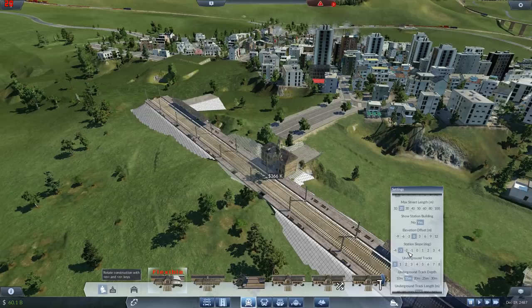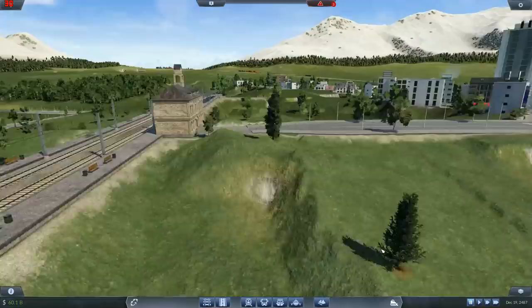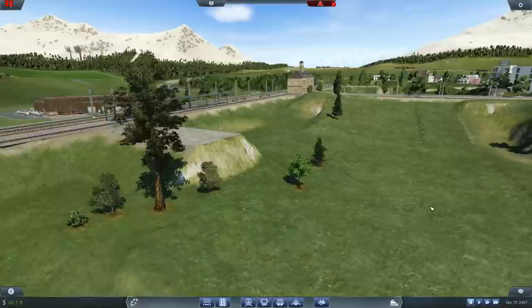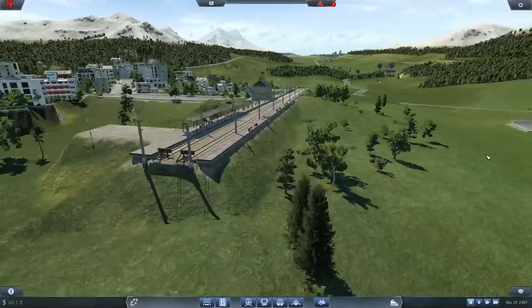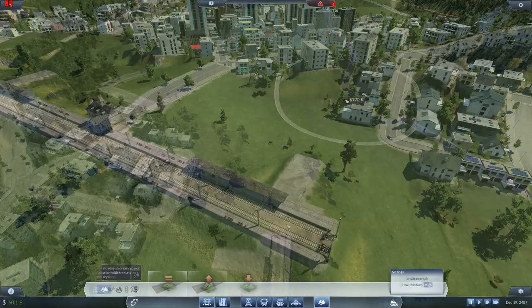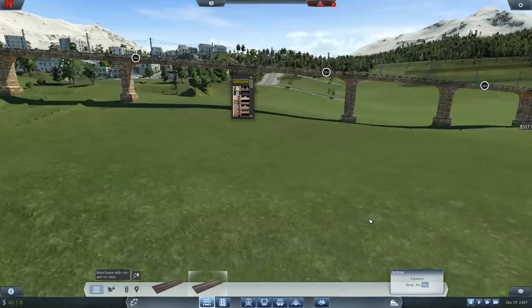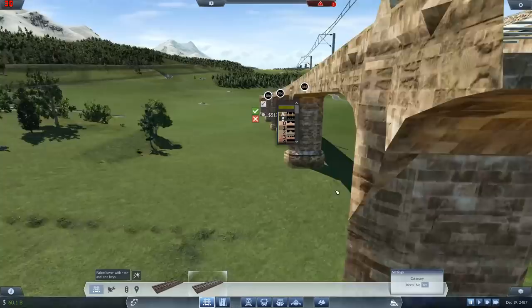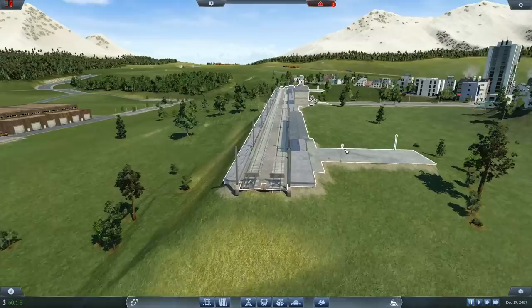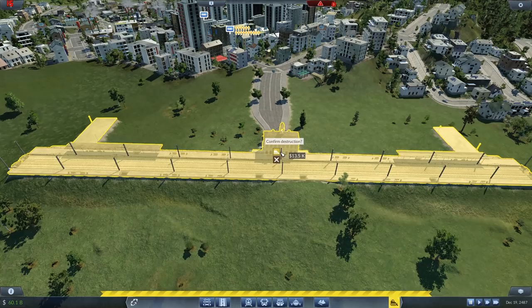Let's put the station in there. My god it looks like a battlefield - looks like it's been chewed up. Let's smooth it off a little bit. Yeah, that's slightly problematic - the station's gonna have to be lower than that. Let's get rid of it and bring the station down, bring it out a bit further.